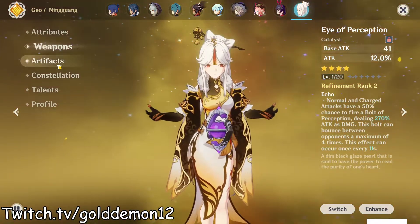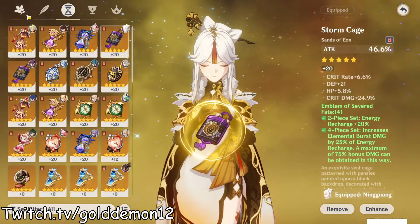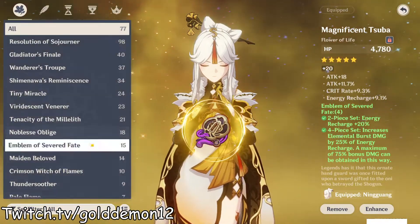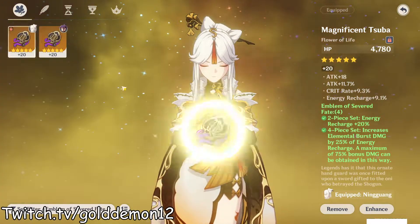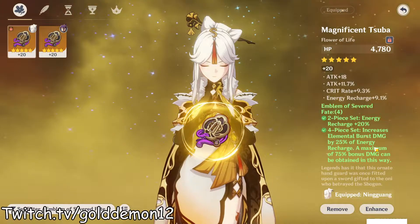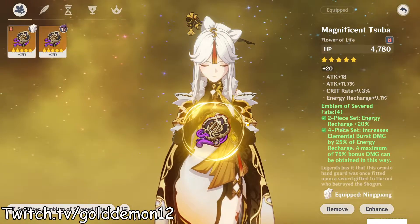Now, as for the artifacts - I'm currently on Guang simply because I needed a character to put them on. I got pretty lucky recently with a few of the artifacts I've had. I'm going to be using the four-piece Emblems of Fate, with an off-piece helmet being crit rate, because this character is quite starved for certain stats.